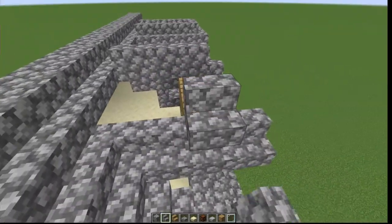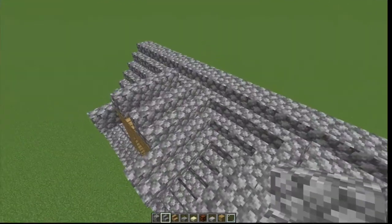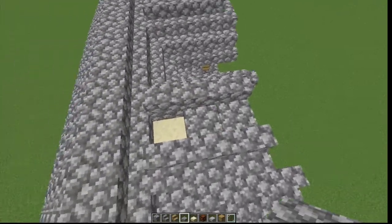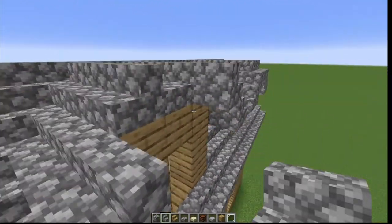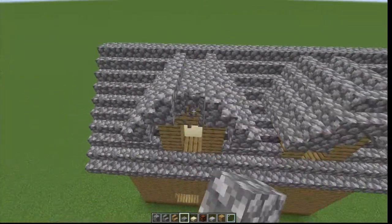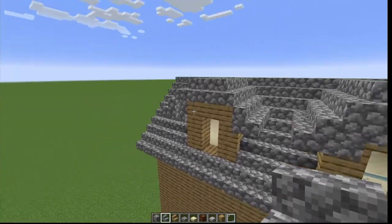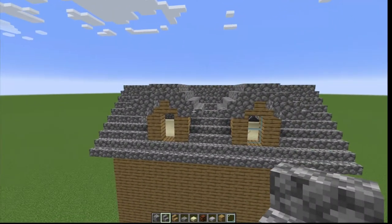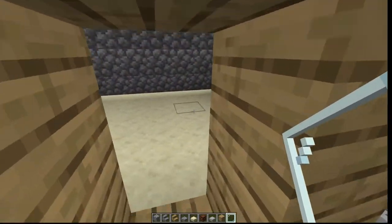We do it on the other side too. Cobblestone slabs fill in the space, then grab the stairs to finish it up. One final stair makes the corner, then go underneath and pop the stairs underneath like so. There's the dormer. The last touch is glass, which we'll add from the inside — but there's one more thing to add first.